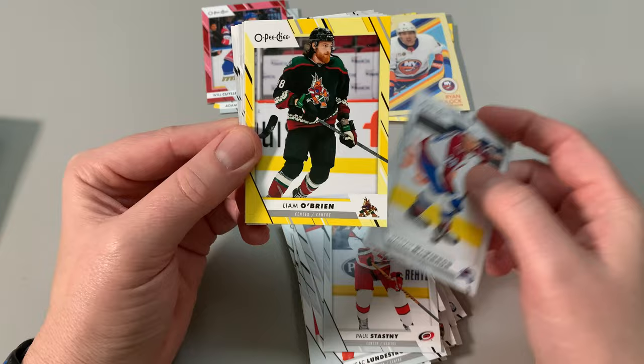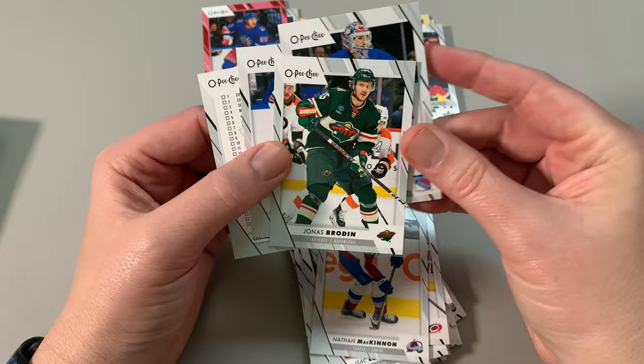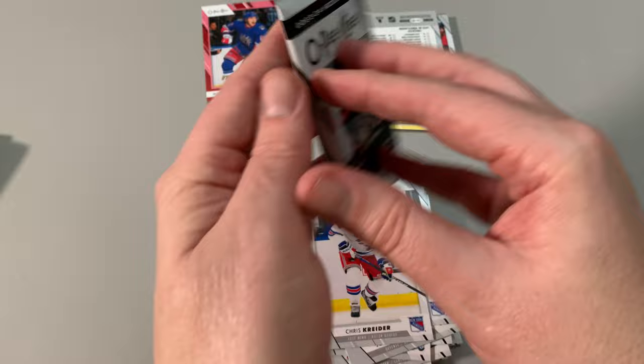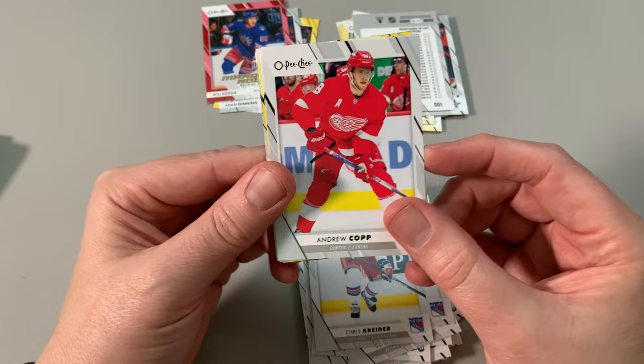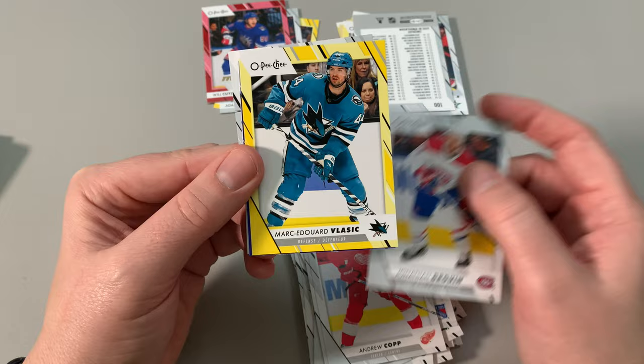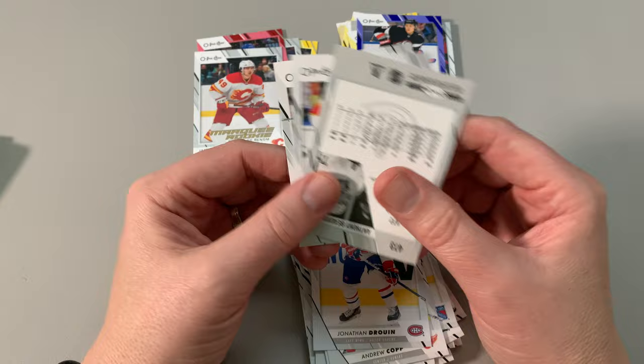It's fun having something to collect. Liam O'Brien — bit of a tool I find him. Jason Robertson — but you love to have him on the team. This All-Star card. It's annoying that they're like Chris Kreider and a checklist. I save all the checklists anyway. Andrew Kopp, Jonathan Duran — he's having a decent year in Colorado, I'm happy for him. Vlasic, Jeff Skinner. Parallel, marquee rookie — Jacob Peltier. There's always rumors he's getting traded to Montreal. No more trades to Calgary.